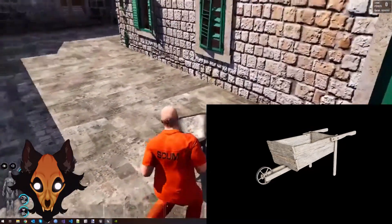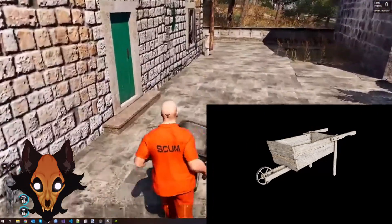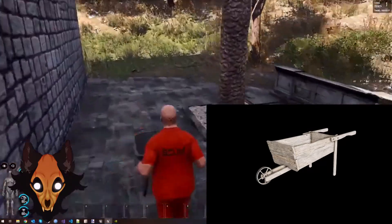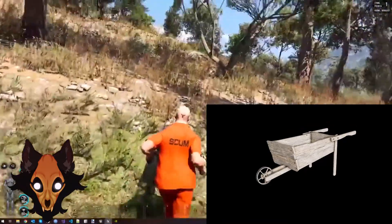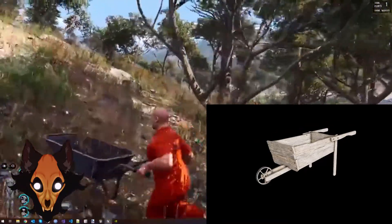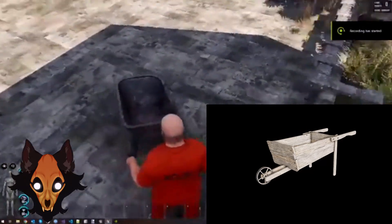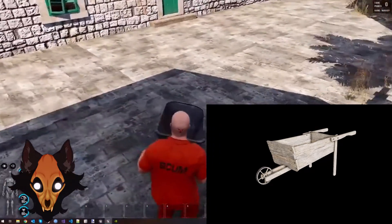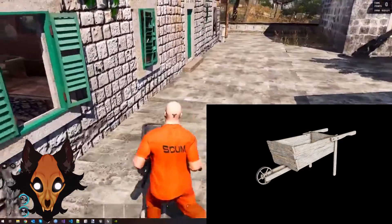The question is: with the wheelbarrow, what is the makeshift version lacking compared to the metal one? Is it going to be lacking in weight capacity, mobility, or storage space? I don't know if they'll base it on inventory slots or if dirt and materials will just pile up with an animation until it's full and then you can move it. We'll have to find out.